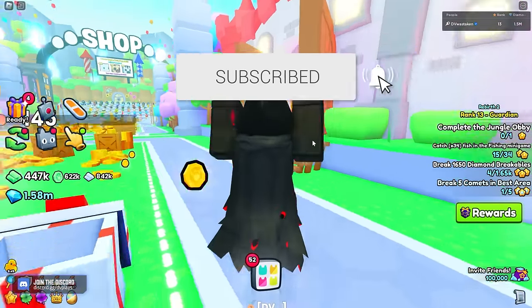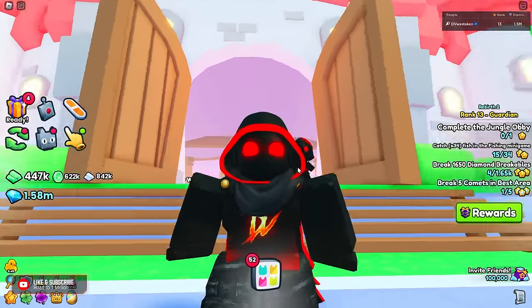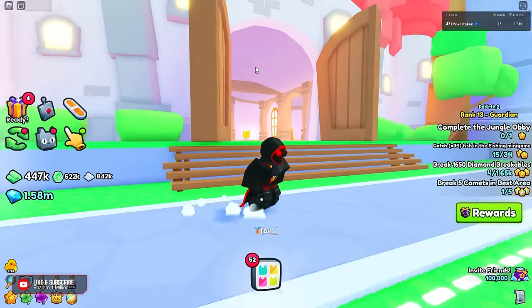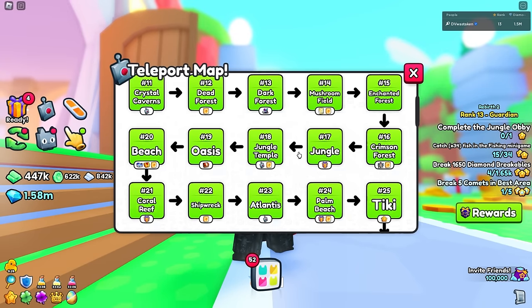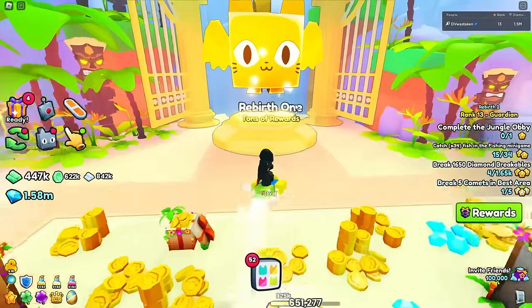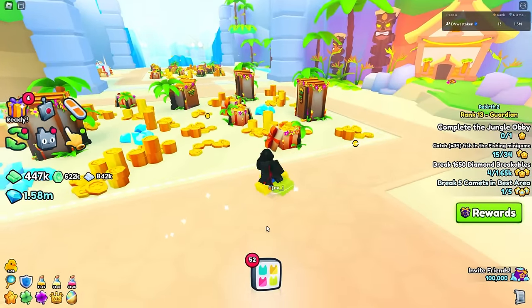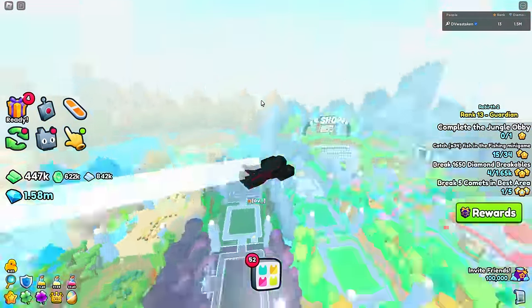Trading is done via the trading plaza, which is accessed via the castle. When you first start Pet Sim 99, this castle door is going to be closed — you're going to see a lock. You do need to rebirth for the first time to unlock it, which is at zone number 25. There's your first rebirth right here, so you need to reach this zone. It's going to give you a gold key in your inventory.